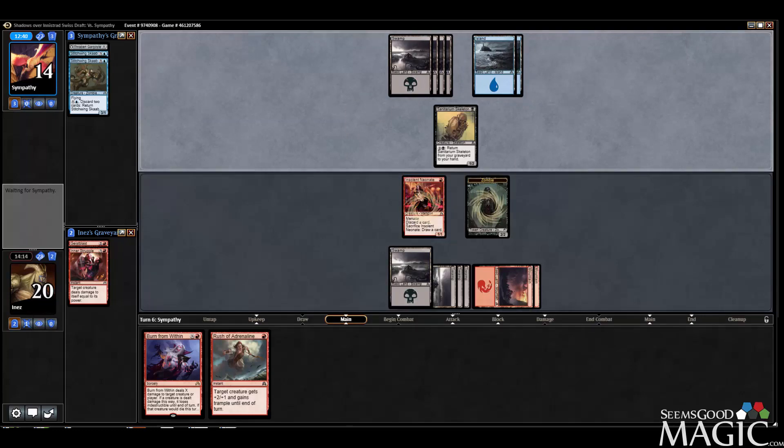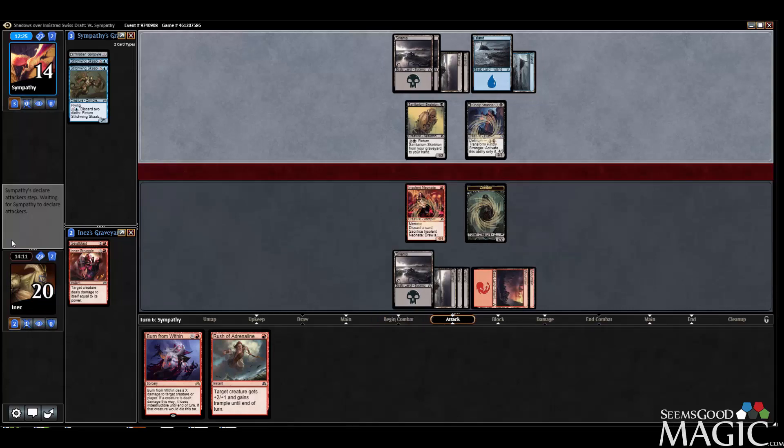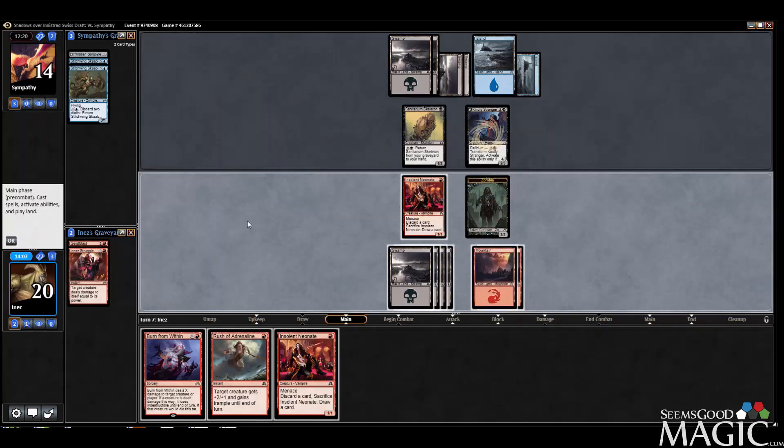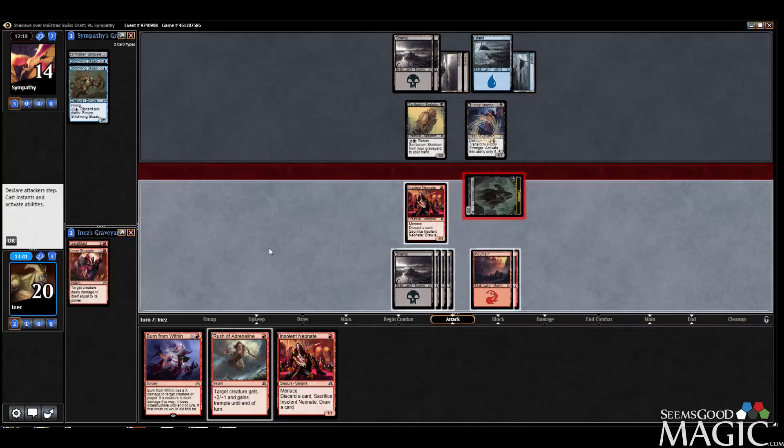I've got some Madness outlets. At this point I guess we can get a nice little From Under the Floorboards going. Kindly Stranger — sure. Just got two cards left. Neonate number two. Not the sexiest place to be. I guess I pretty much just offer the Zombie to the slaughter here. If he's got the Compelling Deterrence it's a bit of a bummer, but we don't have to discard, which I guess is good.